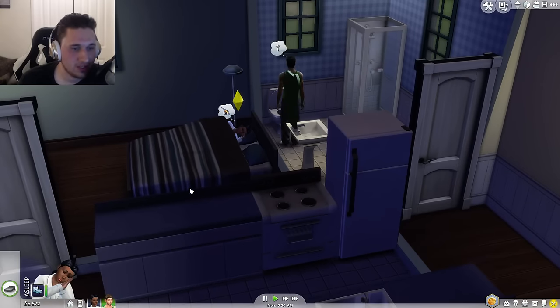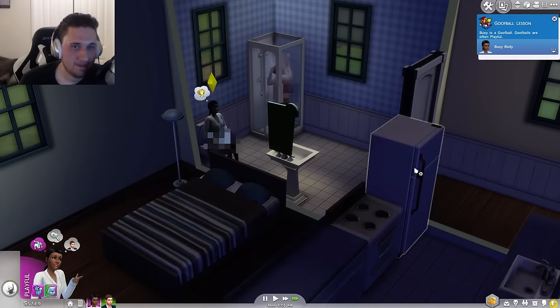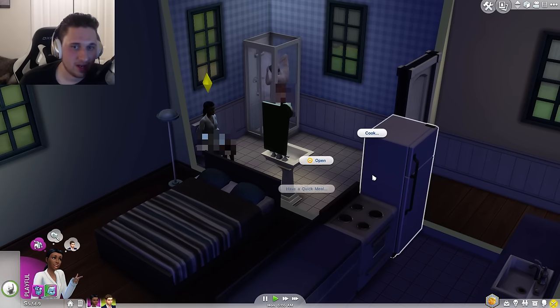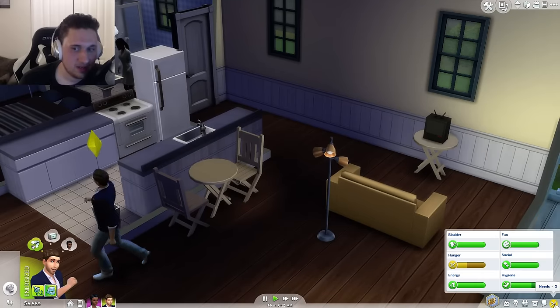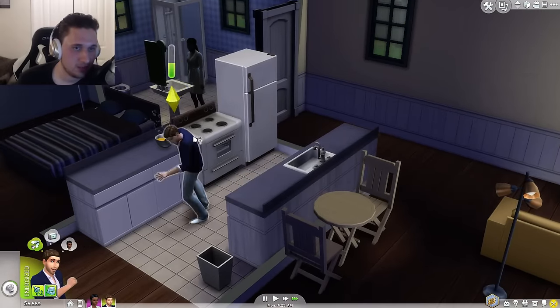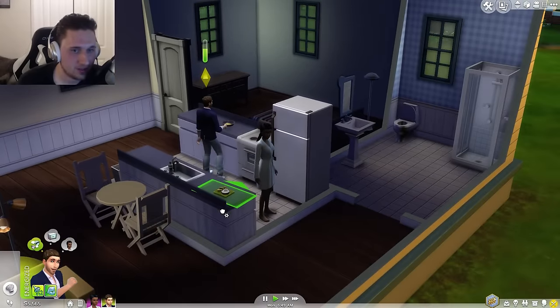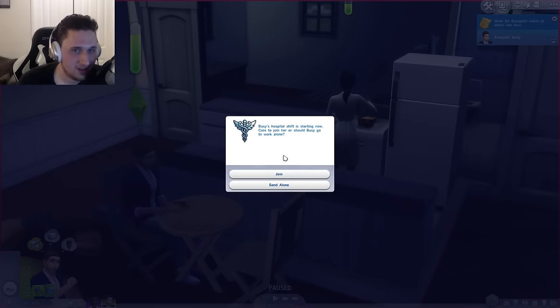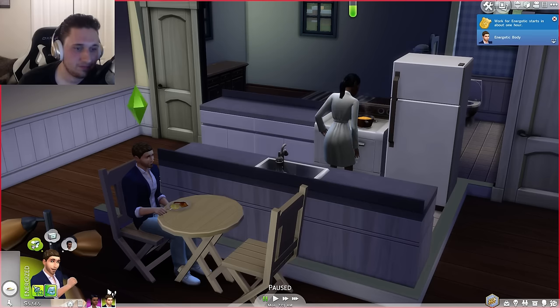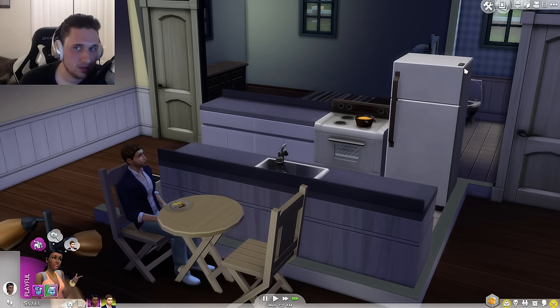Let's make sure he's ready for work. She has to work earlier than him. We're going to have her tinkle. She starts working in an hour, so let's have her have a quick meal of maybe some cereal — just something she can quickly down. He's actually pretty hungry since he didn't eat at all yesterday, so we're going to have him make scrambled eggs for himself and try to get his cooking skill up a little bit.